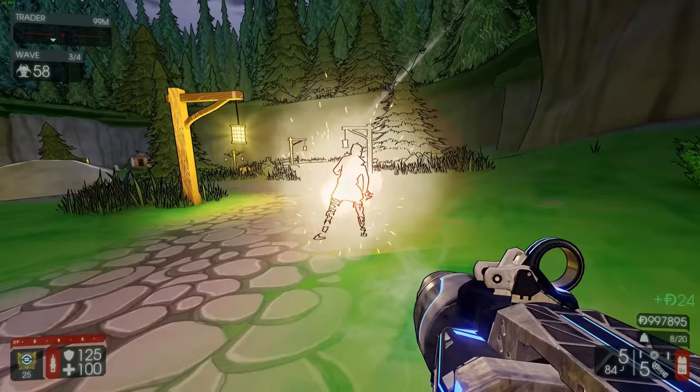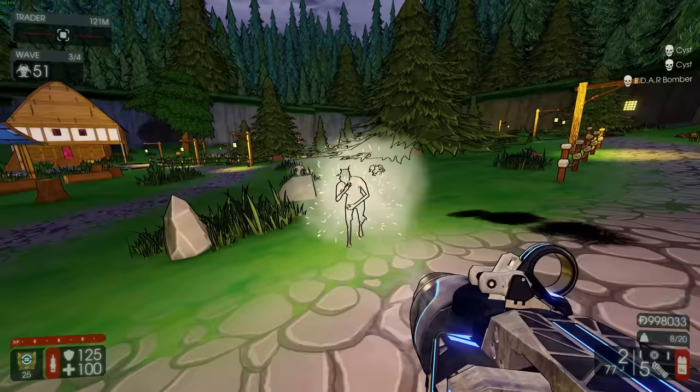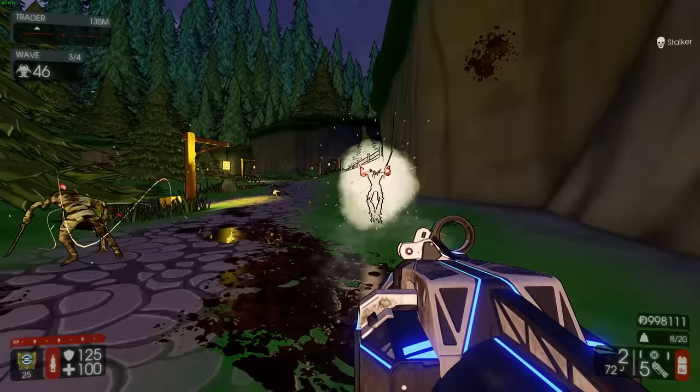If your aim is bad, you can always just right-click and it's just gonna go directly into the zed you're aiming at. Easy clap. Lock on, no lock on - it doesn't make a difference on what the shots are gonna be.